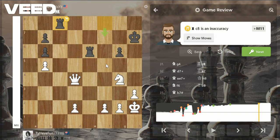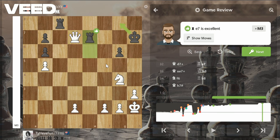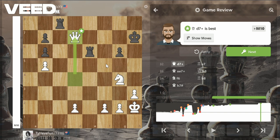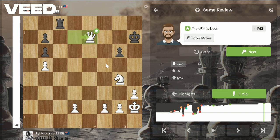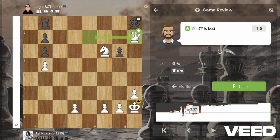He plays rook c8, which is an inaccuracy — he should have played rook f7. I played the best move, queen d7 check. He blocked with the rook, which is not the best move; it gave me checkmate in three. The best move was king g8 to prevent it for another eight or so moves. I took his rook with check, he played king h8, and I played knight f6 — there's no way to stop checkmate, so he played rook b8 just defending the b7 pawn.